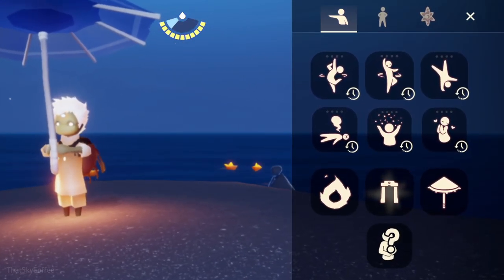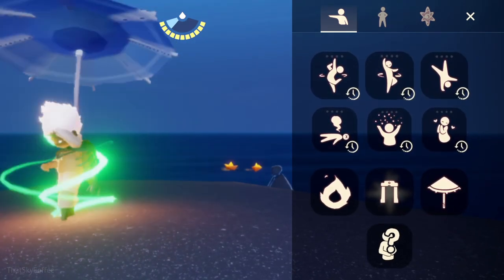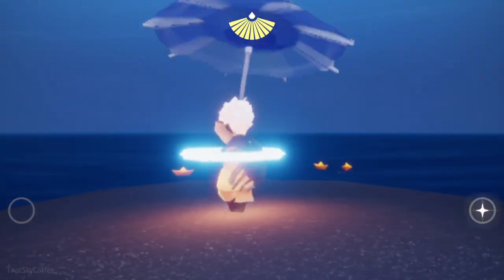Now tap on the emote and the umbrella together and release when you reach level 4. And there you go. Isn't that so awesome?